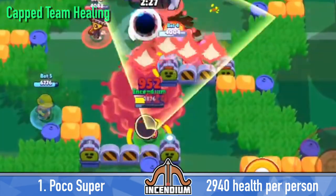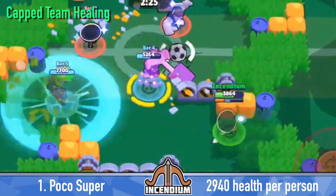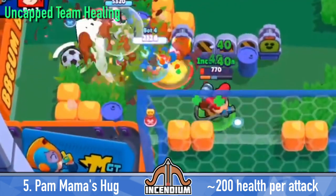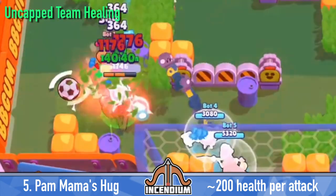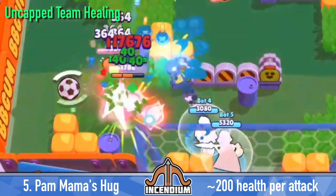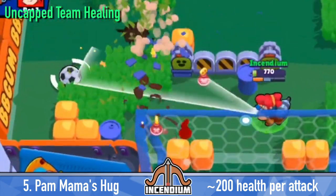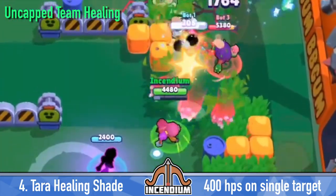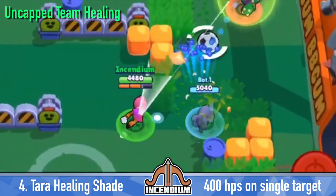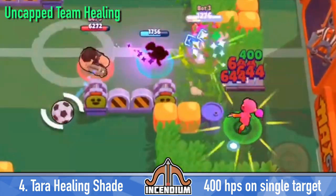At the top of limited-use team healing is Poco's super, which heals 2,940 health to everyone who gets hit by it. For uncapped team healing, first is Pam's Mama's Hug star power which heals you and the people around you for 40 health per hit, for a max of 360 healing per attack — though on average about 5 bolts hit, so roughly 200 health per attack. Next is Tara's Healing Shade, which once spawned with her super heals 400 health per second to a single target and can stay out for a really long time.